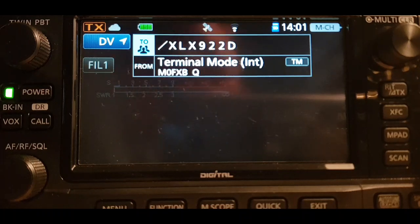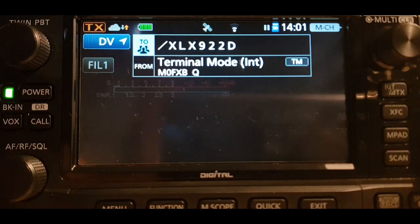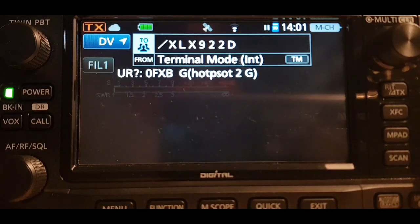You had the red or orange arrow at first, then it went green. There's no X — if it's wrong you get a red X. Now if I put in XLX 922 E, that goes straight into the main CQ UK. I'll try that as well: Mike Zero Fox X-Ray Bravo calling in to test my Icom 705. Nothing there — we'll try again. So that's your basic way of getting into terminal mode. M0 FXB.